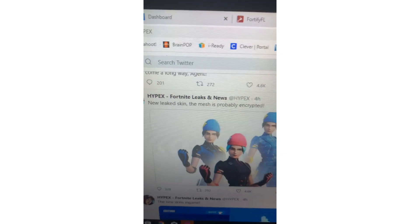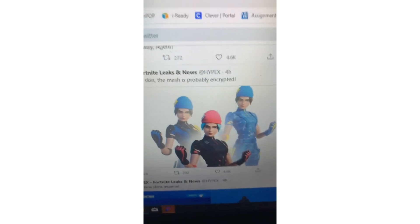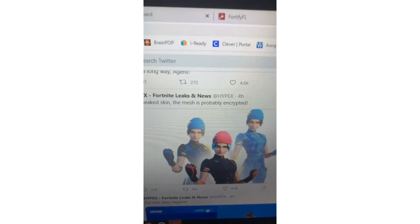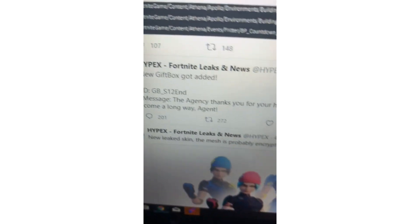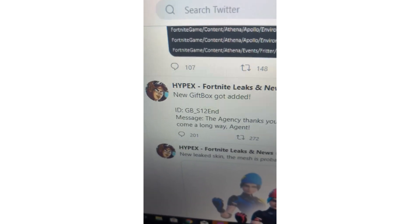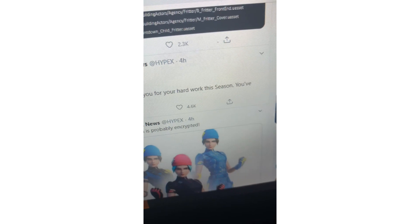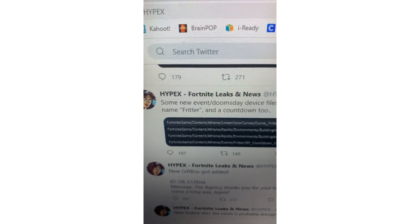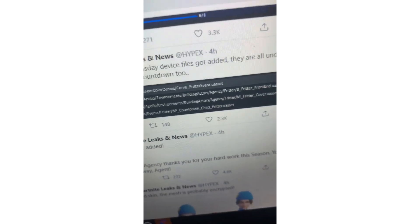HypeX found a new encrypted leak scan. A new gift box got added with the ID 'gift box sits into,' and the message reads: 'The Agency thanks you for your hard work this season — you've come a long way, agent.'